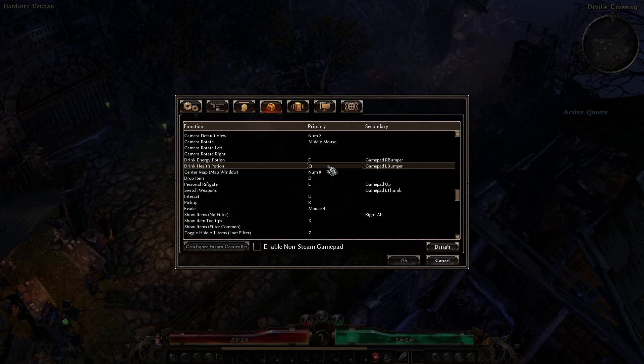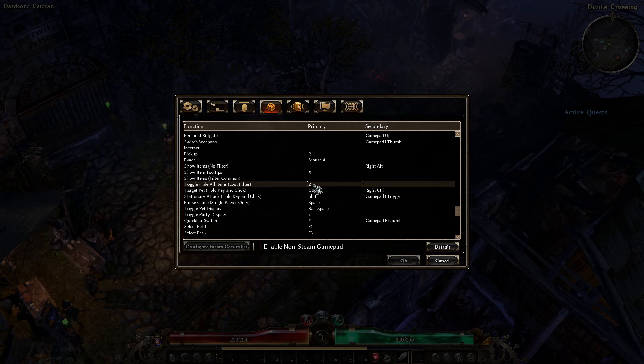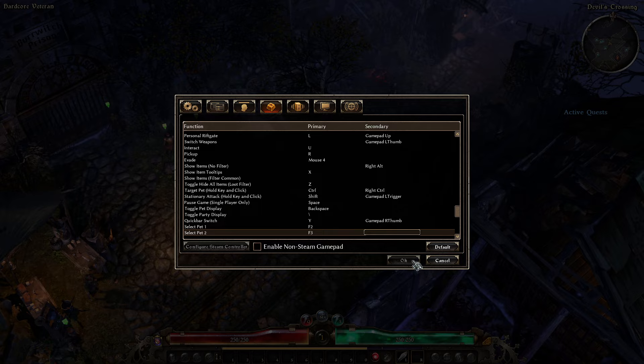Next thing is Pickup — I believe by default this is not bound. Make sure it's bound. I'm using R because it's convenient for where my hand sits. This will save you from clicking on every single item you want to pick up, and there's going to be a lot of items. This will just pick up whatever item is close to where you are standing. You definitely want this bound — it will save your mouse finger a ton of clicks.